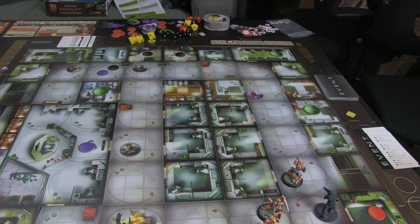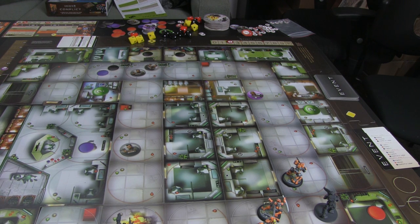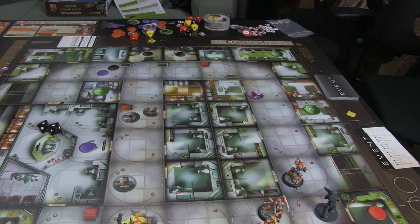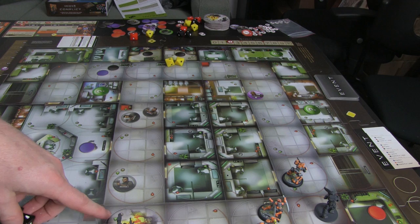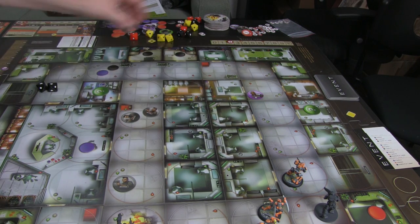Two black discs appear and come crashing through the windows. The security forces activate — they move two. All security force ones move and try to get into range; their range is one area. They move toward targets in line of sight — that's the pathfinder. The security force attacks one target twice, rolling two yellow dice. He gets one success; the pathfinder gets his two shields and soaks it. The second attack has no damage either, so the pathfinder is fine.